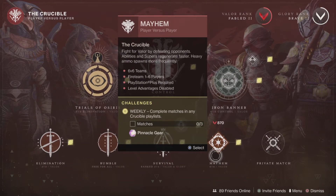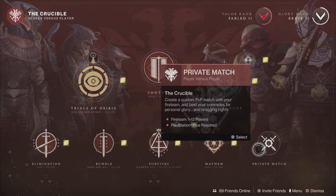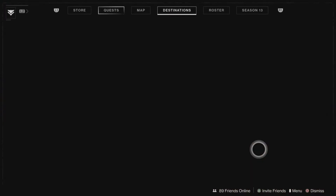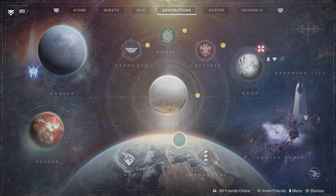Mayhem is a mode where you get your Super in about five seconds — it's a 6v6 chaotic mode, basically mayhem like the title says. Private Match is basically a private match with your friends. Those are the game modes explained.